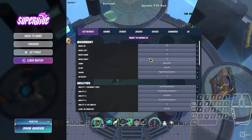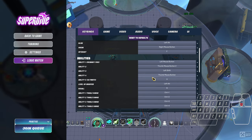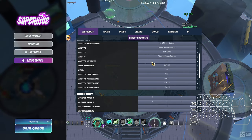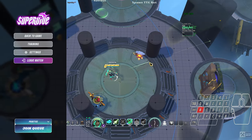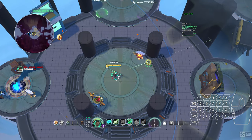The other big change I have is my ultimate is on X, which means that if I'm strafing to the right I can hit X, and if I'm strafing to the left I can hit X with the opposite finger both ways. And that same strategy is applied for my powers.